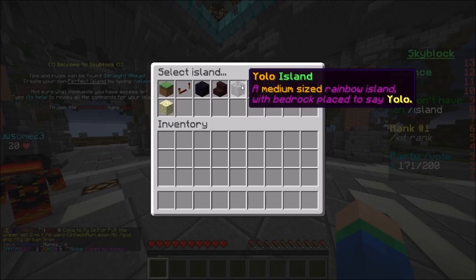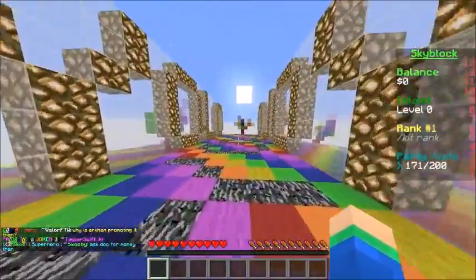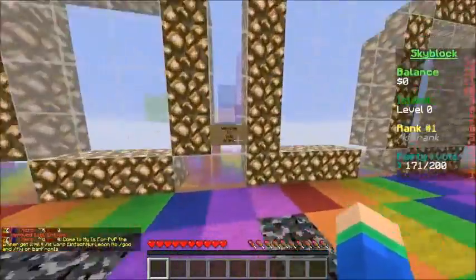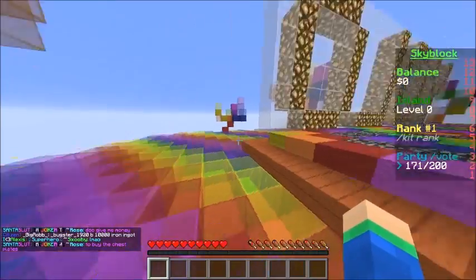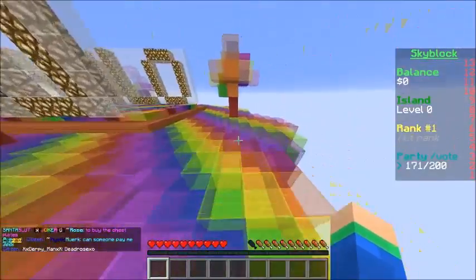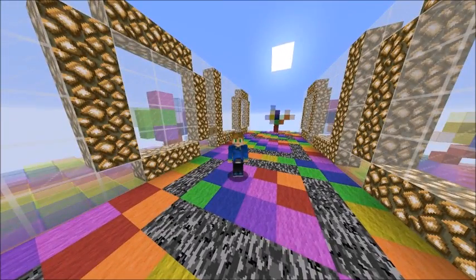I've looked through them all and I have to say island yolo looks the coolest, so let's go ahead and pick island yolo. When we spawn in, there's like bedrock and rainbows and it says yolo everywhere — welcome to the yolo island! There's also a bunch of trees over here which I thought was pretty cool. It's a pretty off-beat basic island but pretty awesome. I heard there's actually diamonds if you mine down here. That wraps up number three.